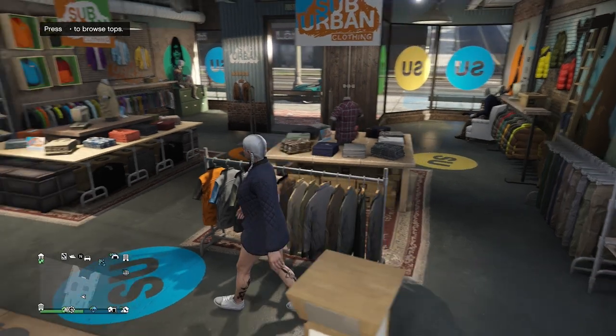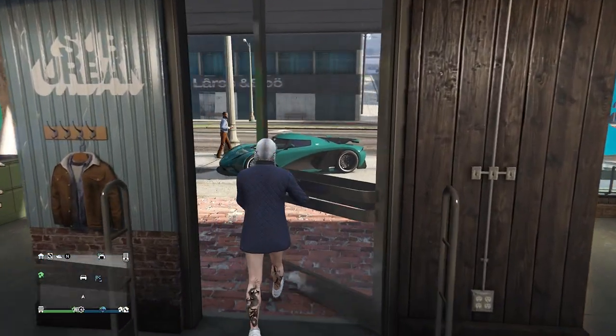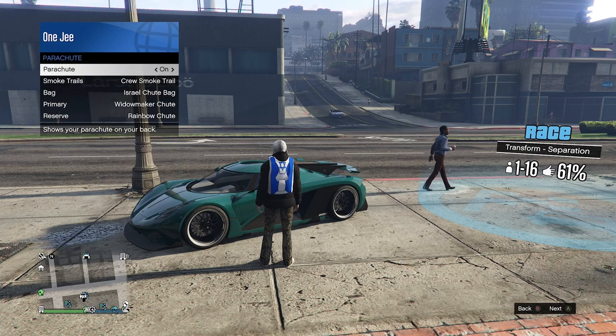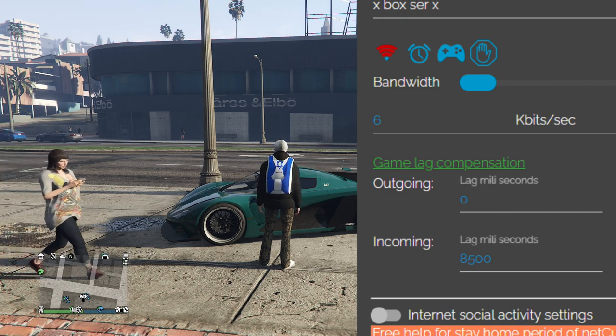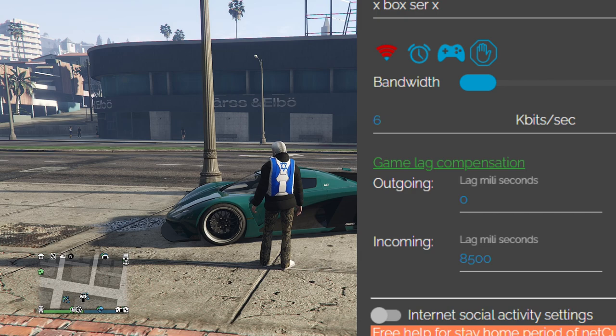Once you've done that, make your way outside the clothing store. Select the C1 outfit, put a Sprayer parachute on, get the range circle, and activate the NetCard. If you need any help with NetCard, join our Discord or follow me on Instagram - over 30,000 members there to help. Once you activate the NetCard, wait about five minutes and log into console number two.